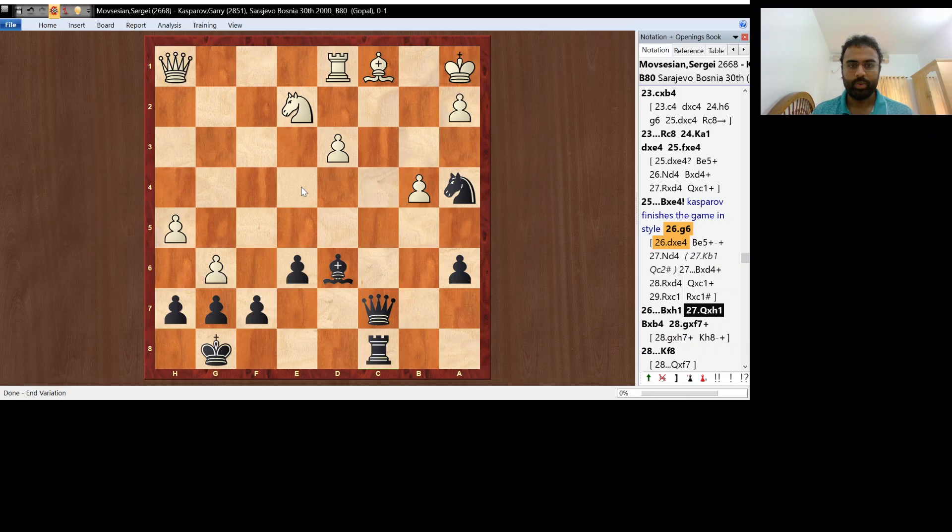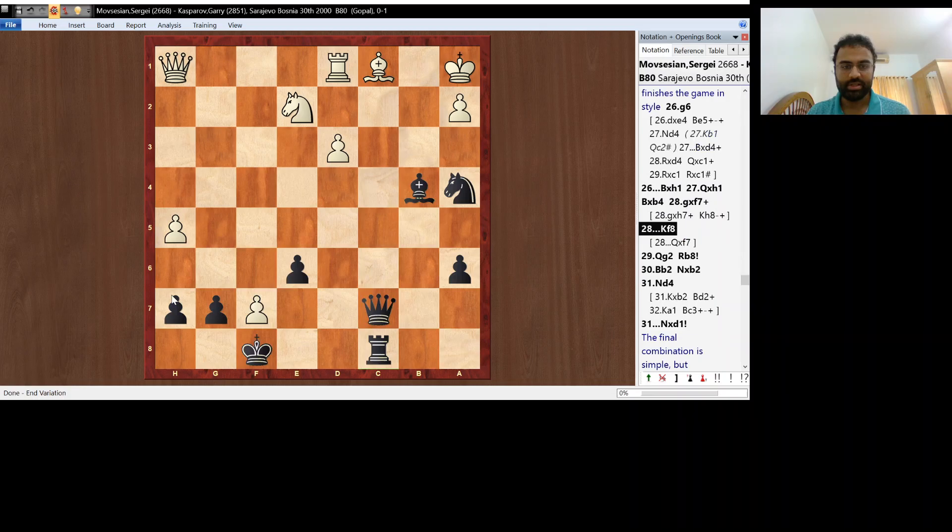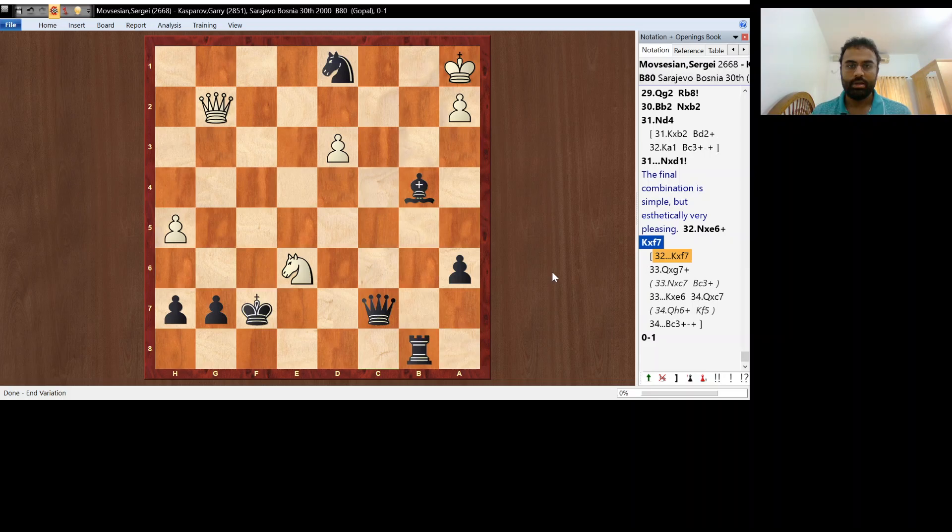After g6, Kasparov plays Rh1, Qxh1, Bxb4. gxf7. Queen f7 would also be sufficient for a win. Kasparov plays Kf8, which is even better. Qg2, Rb8, threatens Bc3. Bb2, Nxb2, Nd4, Nxd1, Nd6, Kf7. And Movsesian resigned. This is a very instructive game.